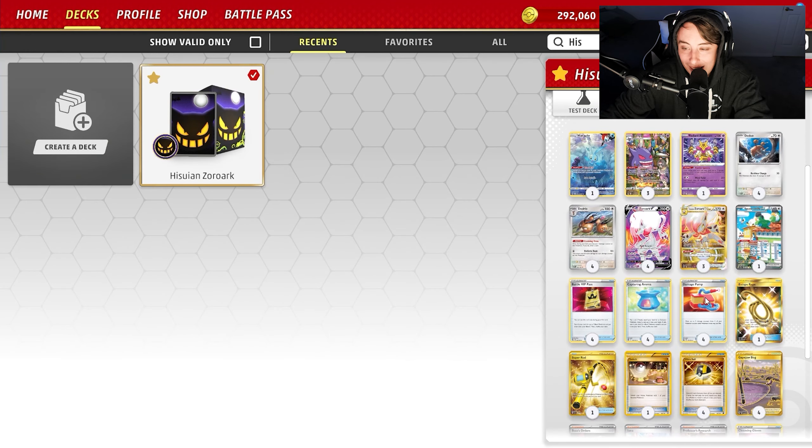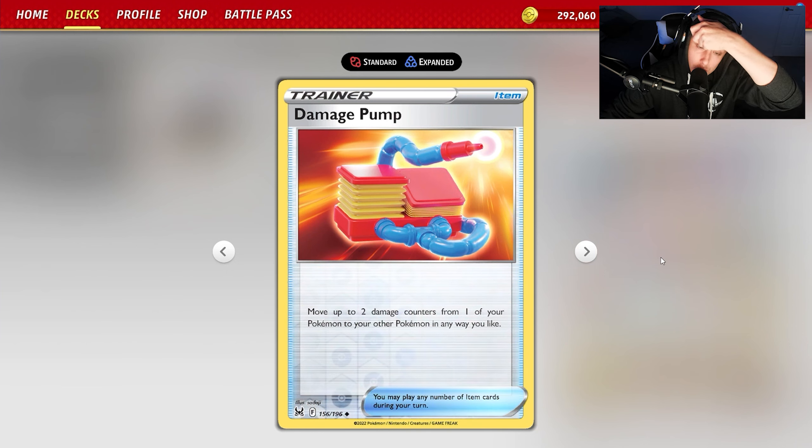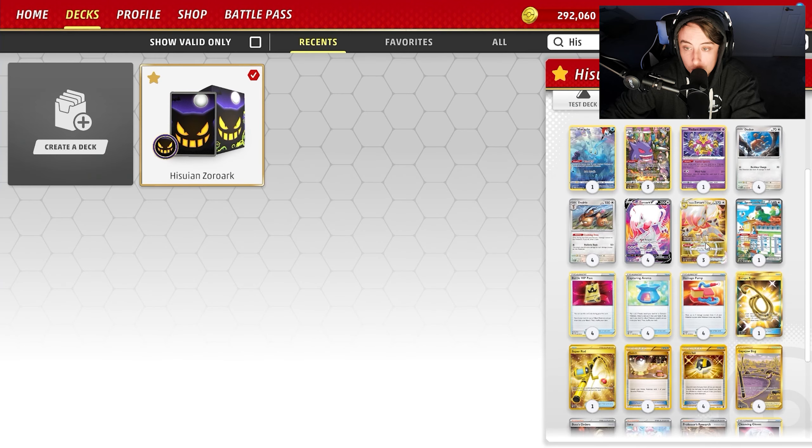This means you get to power up the board with damage and it sets up the math great. We're running Damage Pump — it lets you move two damage counters from one of your Pokémon to another in any way you like. So that Gengar that just put 30 damage on the board lets you basically move 20 damage anywhere.